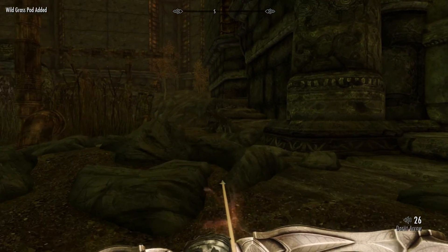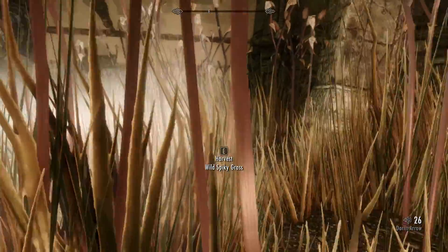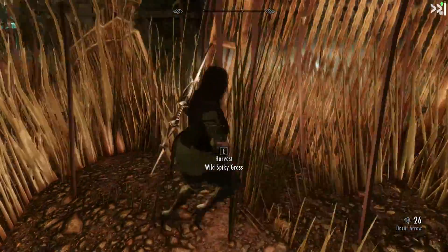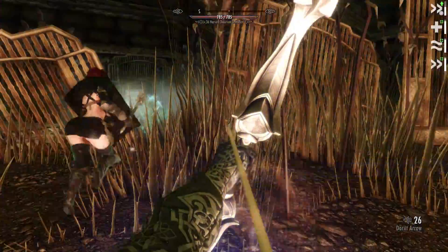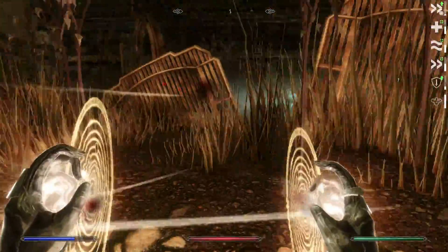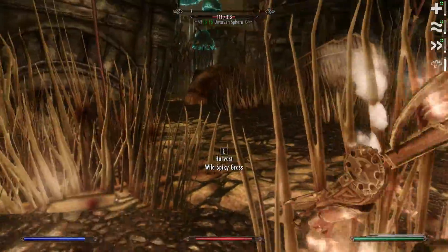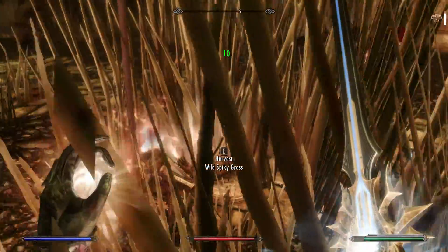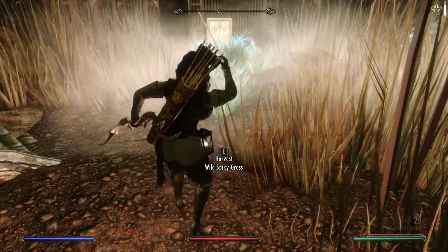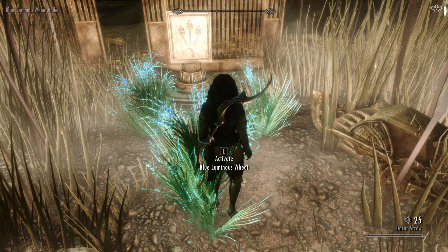I should have investigated that red glow because I have a feeling it was something important. I don't know why I'm harvesting the spiky grass because it's not wheat. I hear some enemies around — I don't know exactly where they're at. There they are. That really, really hurt. I'm actually really surprised I did not die right there, and I'm surprised I got a critical shot off as well. Somebody right in front of us trying to pay us a visit. There is the grass wheat — I like the way this wheat looks. Now we have to gather quite a bit of it.